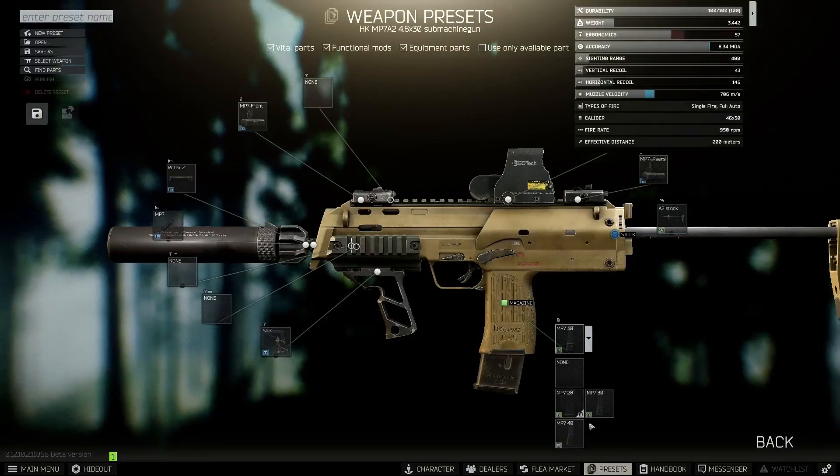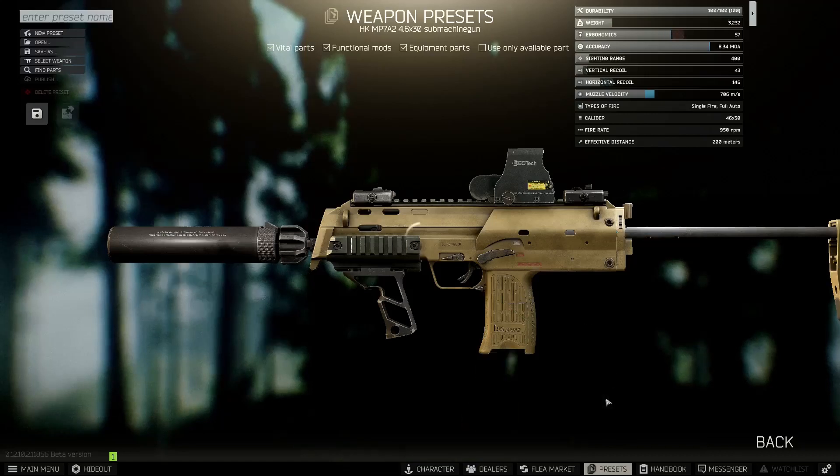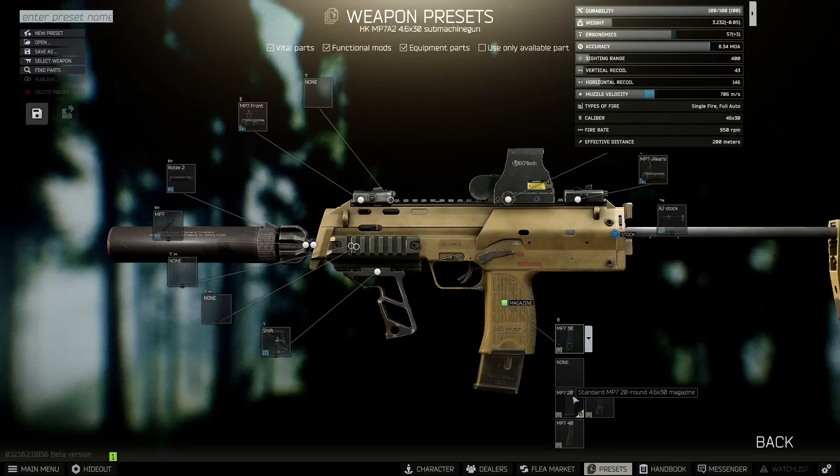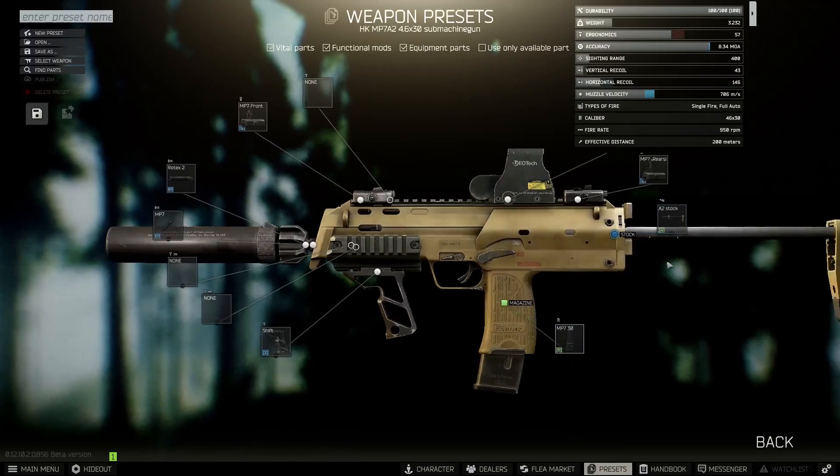For the magazine, it really depends on what traders you have unlocked. I don't use the 40-rounder because I don't have Mechanic level 4 yet, but the 30-round mag should be completely fine. The 20-round is a little low, but you can get the 30-round for pretty cheap, so I'd recommend that.